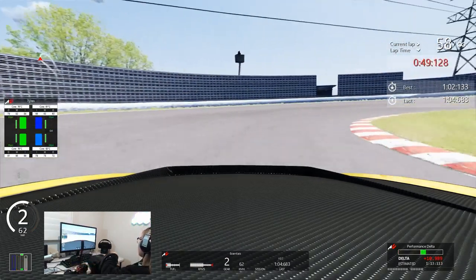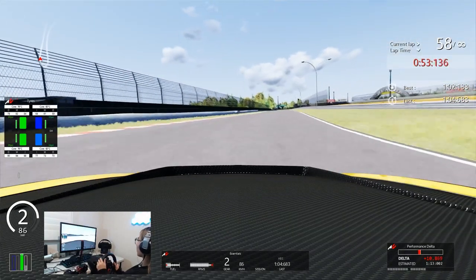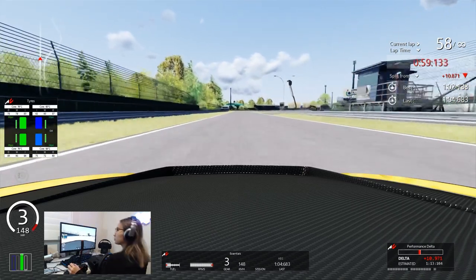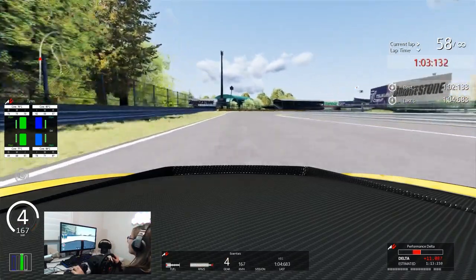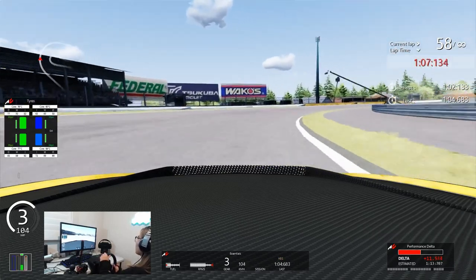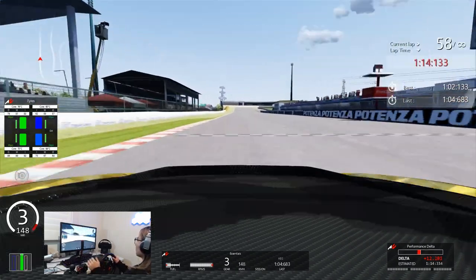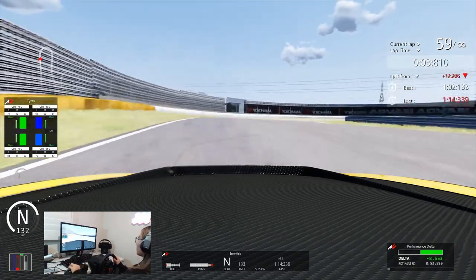I actually got into sim racing because I wanted to get better at real racing, as well as drifting. I'm actually looking at buying a drift car soon, so if you guys have any suggestions for a cheap drift car, please let me know in the comments. I've been racing for about a year now and I finally feel confident enough to take my actual car out on the track, so look forward to that video when it comes out.